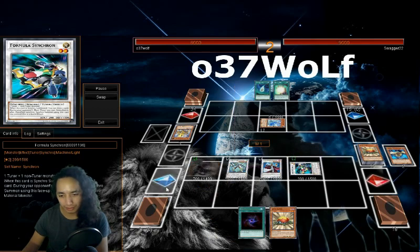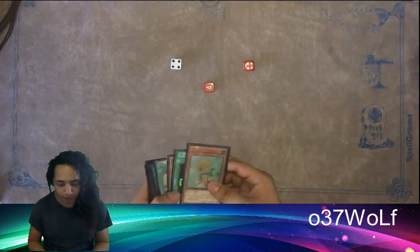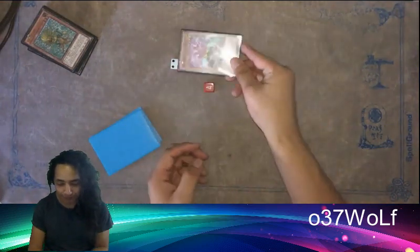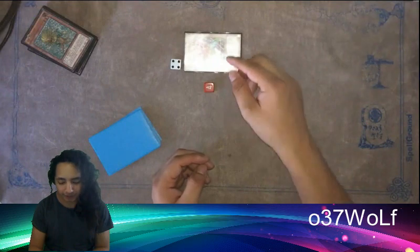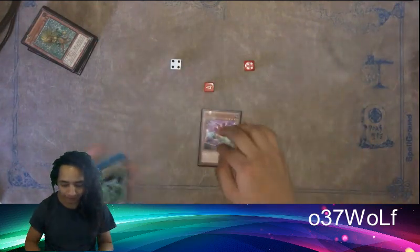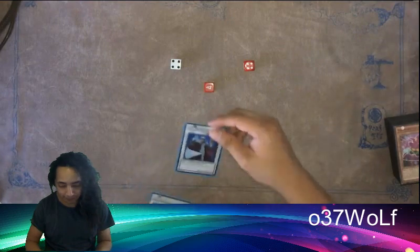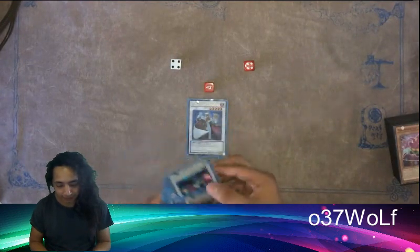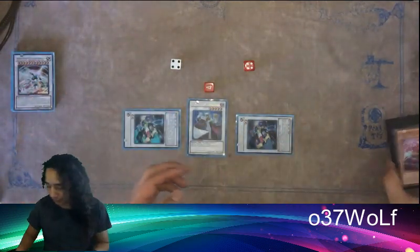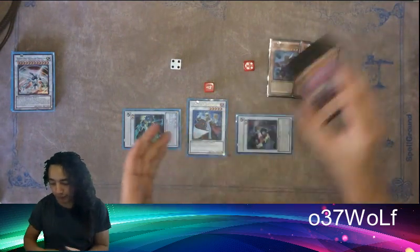I'll show you guys a quick replay and then some variations with actual cards. Normally, the scenario you want to be in is: you have a Librarian, you have a Formula — sometimes one, sometimes two, it really depends — and you're just hoping to draw into a Quick Draw and a Level Reader.